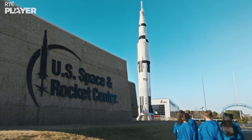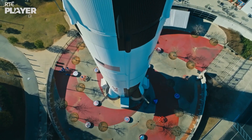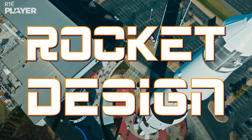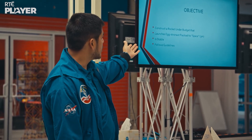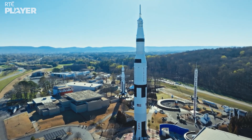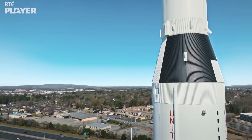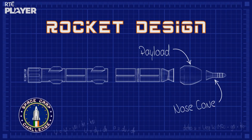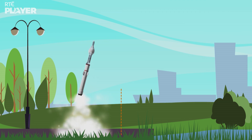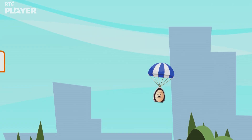It's been a physical start to space camp, and now it's time for these eight to use their brains. What they're going to be doing is constructing a rocket under a budget that launches an egg. Just like the Saturn V, the model rockets should have a nose cone, a payload, a long body containing a parachute and an engine, and they'll need to fly at least three metres high. The egg needs to make it back safely.